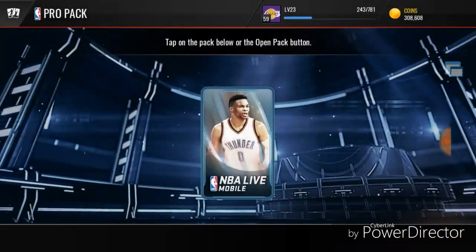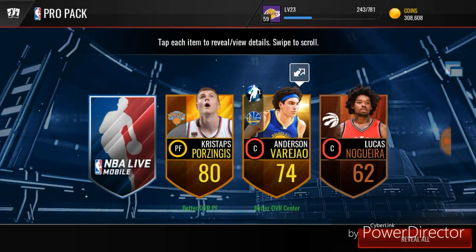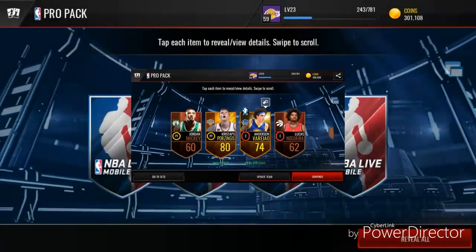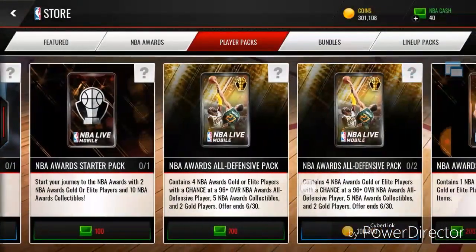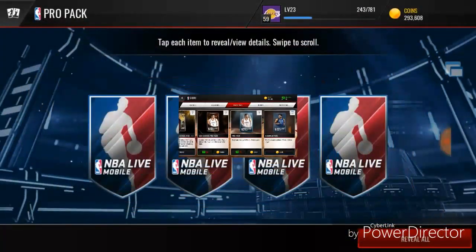Let's get to the next pro pack — this is when it started heating up for the other team. A 74 — double gold again. I kind of expected that when you get the low overalls. That's our second double gold. To beat the regular team we're gonna have to do better. We get a 76 — two double golds and a triple gold so far.